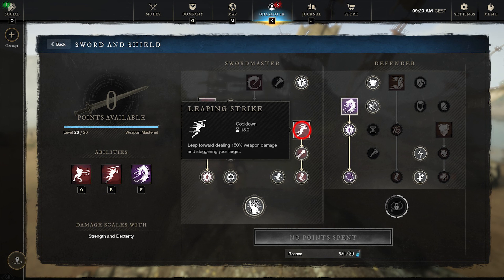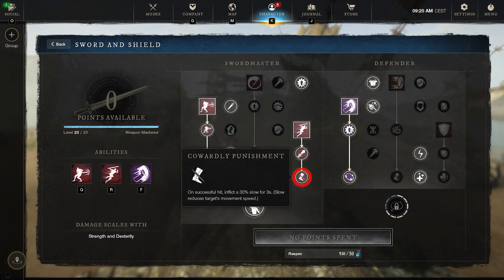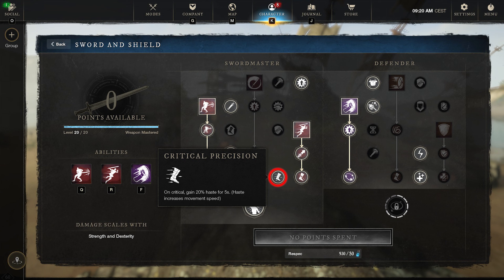Then we've got the Leaping Strike — this is going to be your mobility option. Final Strike: if you hit a foe below 30% health, deal 50% more damage. That one is really good. And then Cowardly Punishment: on a successful hit, inflict a 30% slow for 3 seconds. Then we're going to get Critical Precision — on a critical, gain 20% haste for 5 seconds.